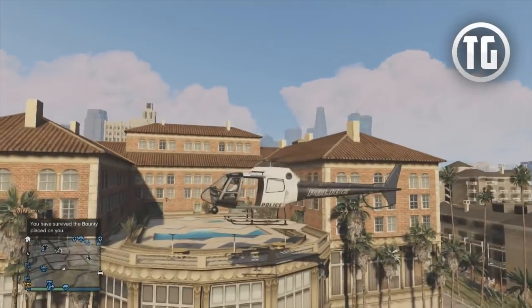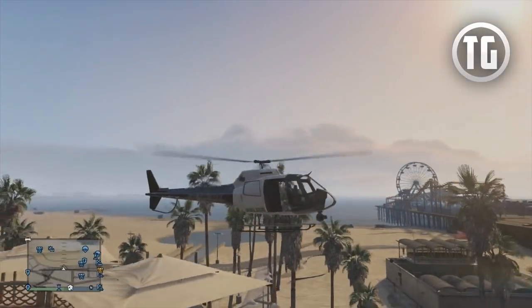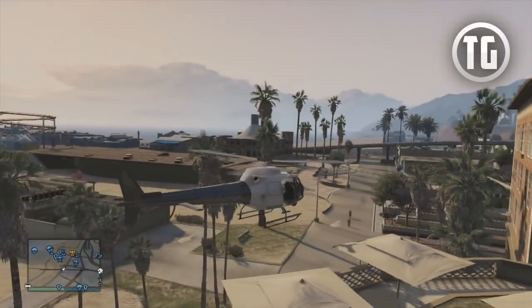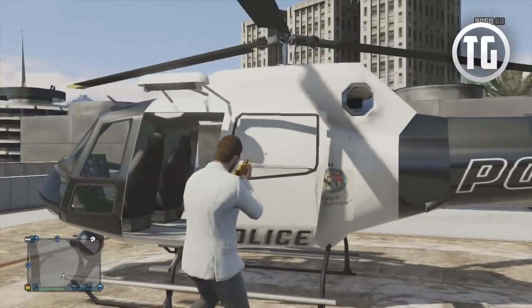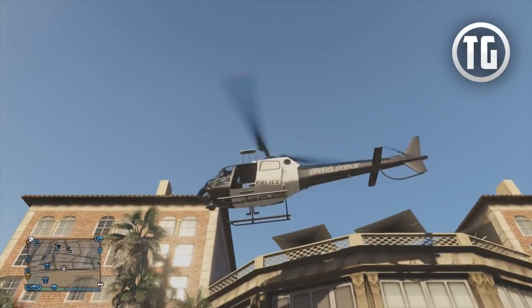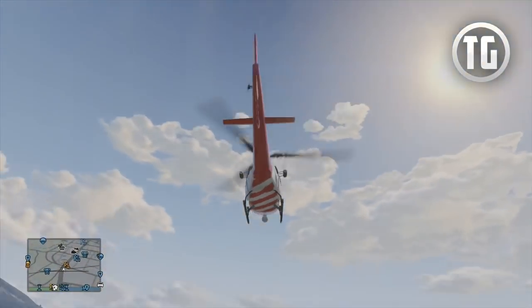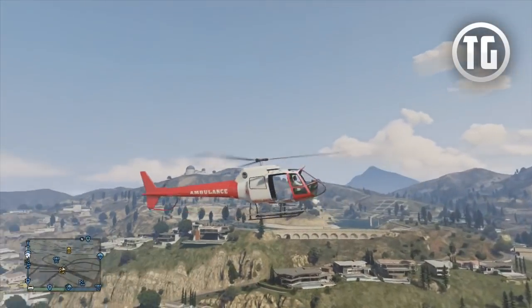What makes the Police Maverick unique is that it looks exactly like the helicopters the police use when you get over 3 wanted level stars. It has the word police written on the sides as well as the city insignia with the words "obey and survive" written on it, and it also has LSPD written under it. The Ambulance helicopter has the words ambulance written on the side, the hospital logo and a few stripes underneath it, making it look really cool.